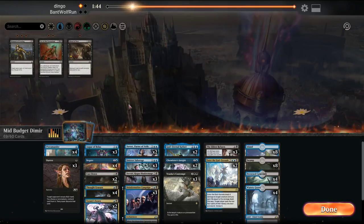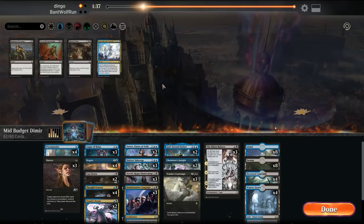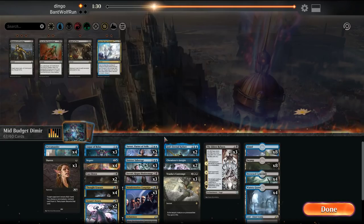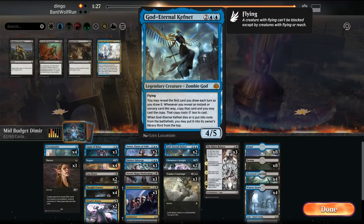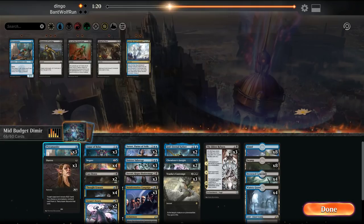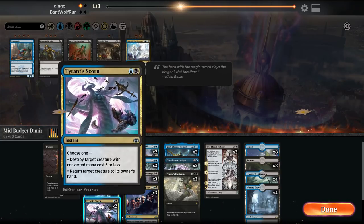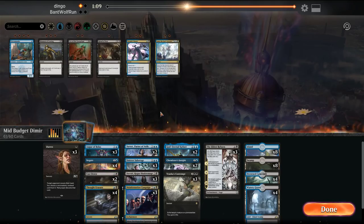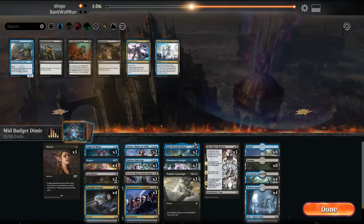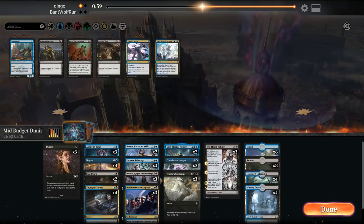Campaign is good, Kefnet is good — Enter the God Eternals can leave. They're going to bring in Thief of Sanity so we need to keep some interaction for that. Pteramanders are bad in this matchup. Probably get rid of Tyrant Scorn — we'll have two answers in Cast Down and Vraska's Contempt. Eldest Reborn could catch a bit more, maybe go down one Campaign since it's Esper and they'll play Mortify.